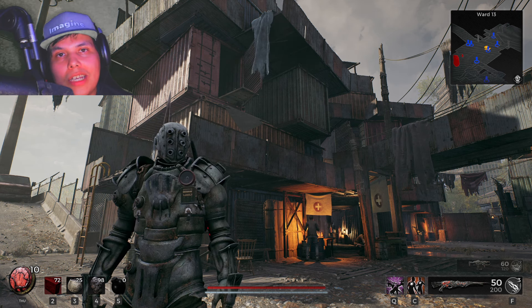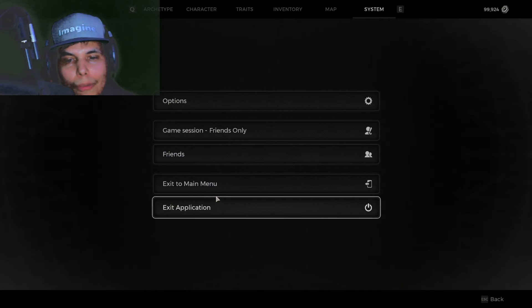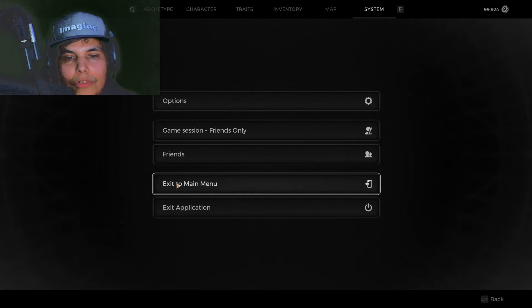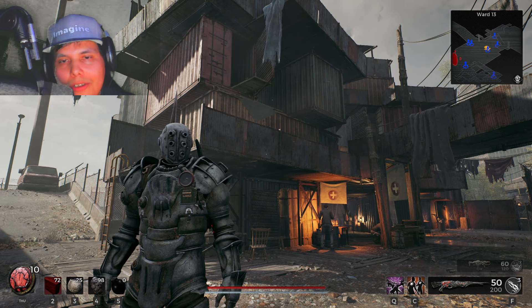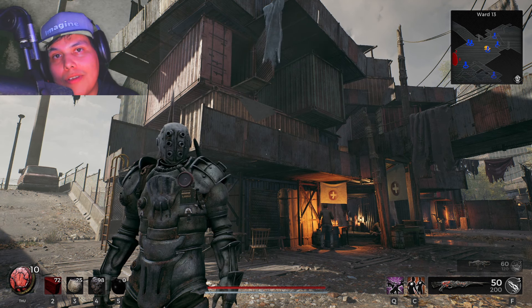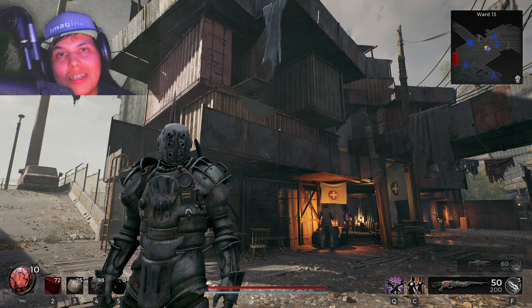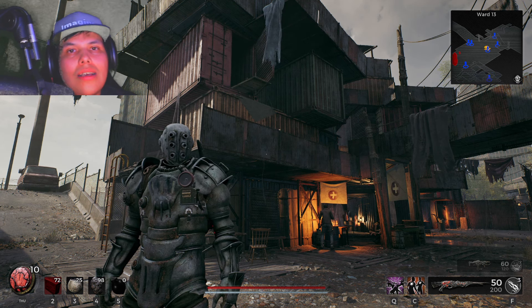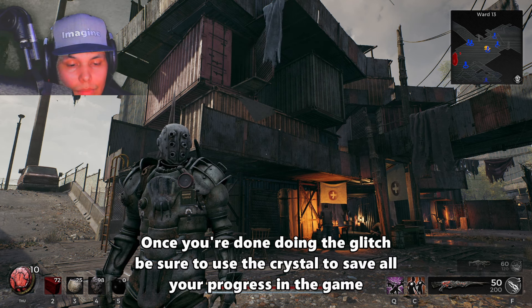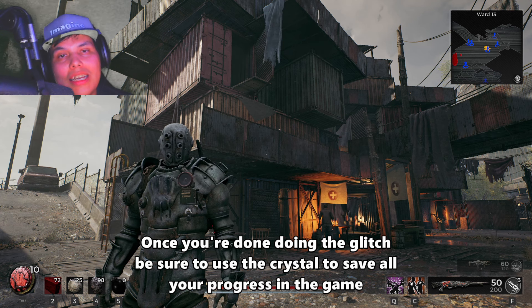Some of you may be wondering: why can't we just hit Escape or Pause and use those options? For some reason, if you do that it'll actually break the glitch and you'll lose the items you just sold. It's best to do the force close method. Otherwise you're going to be trying to rebuy your items for double the price.